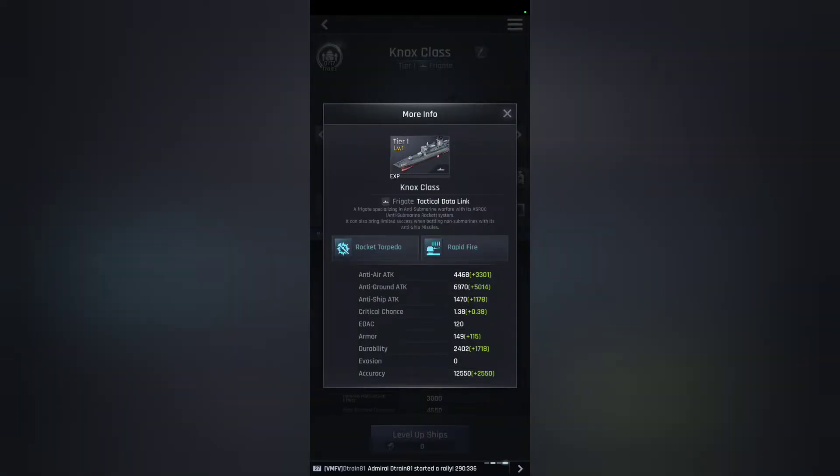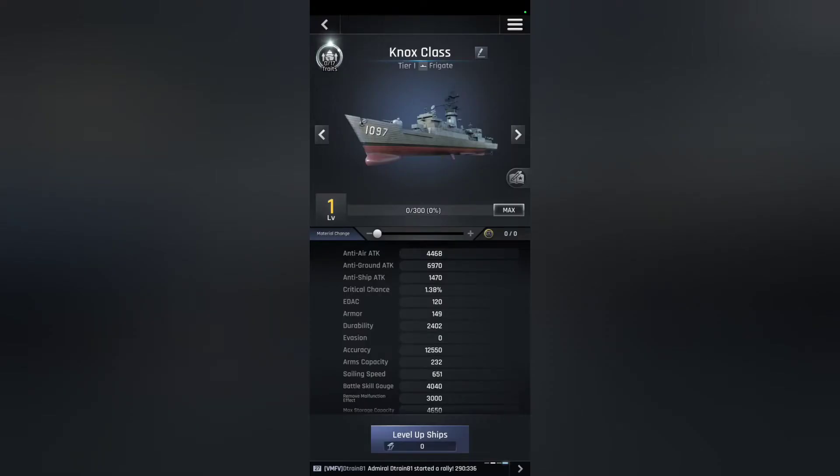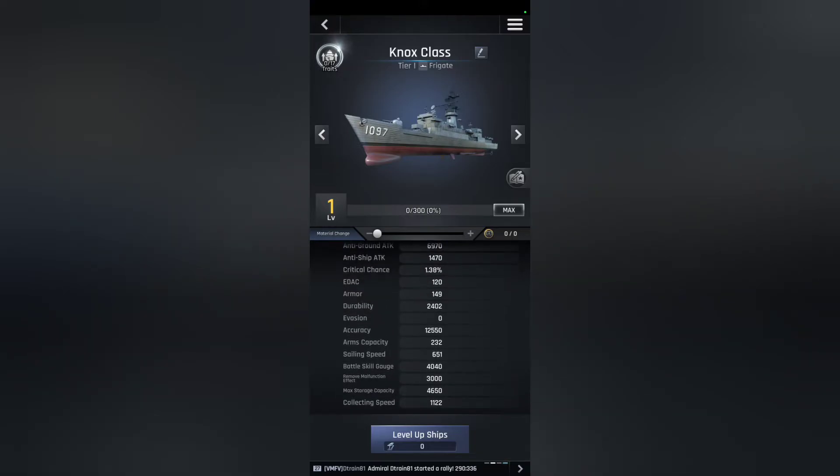It is a frigate, so it is good against submarines. It has a rocket torpedo and rapid-fire system against surface vessels. The rocket torpedo has an attack of 130%, and the rapid-fire has an attack of 225%. So, worth having in the game, but it has one really cool feature: you can use it for free repairs. Keep one, maybe two.